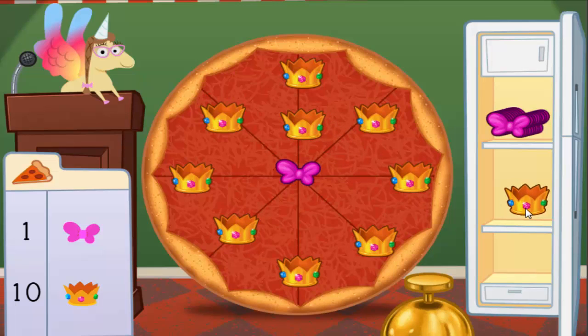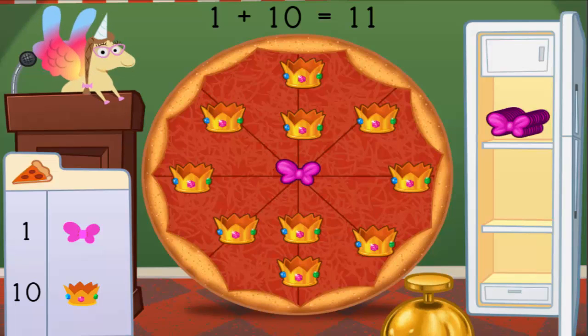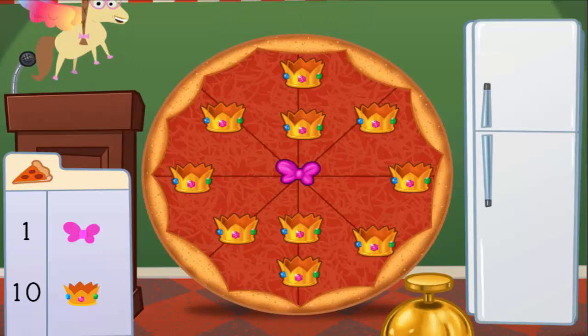1 bow plus 10 crowns equals 11 toppings. Delicioso! Mmm, that's one pretty pizza.